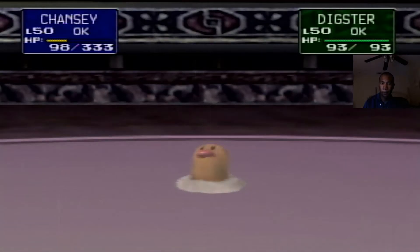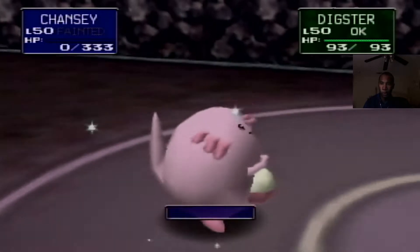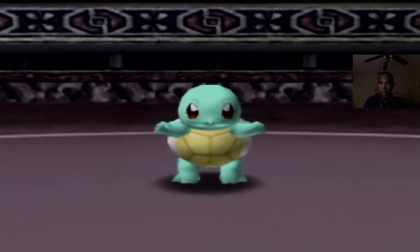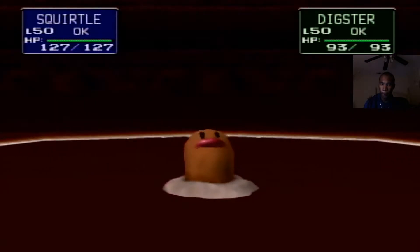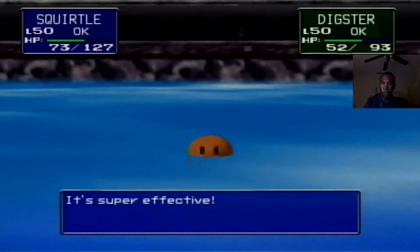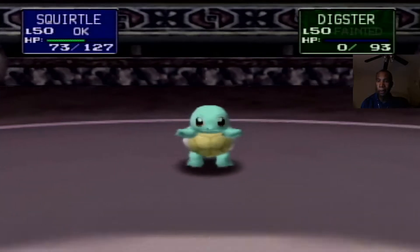Diglett is going to be a little more challenging because of its speed. Slash has no consideration for defense buffs, so Chansey took damage. Let's put Squirtle in — I want to save Vaporeon for last. It's nice to have that bulk in reserve. We'll go for surf for the same-type bonus. Diglett uses earthquake. That'll take two more hits to knock Squirtle out, and it won't have any chance against Vaporeon. Awesome — that'll do it! Brock, we're coming for you!